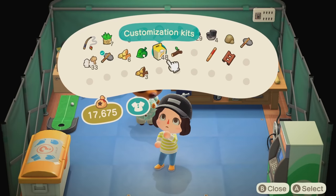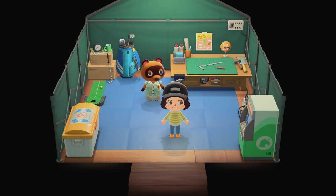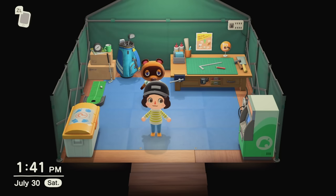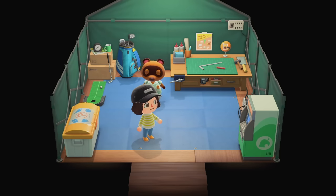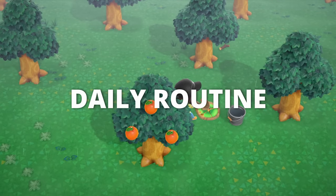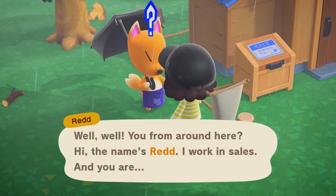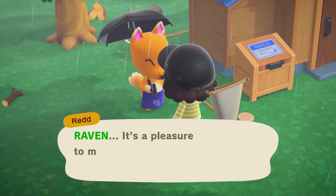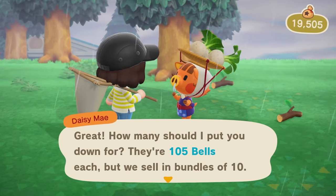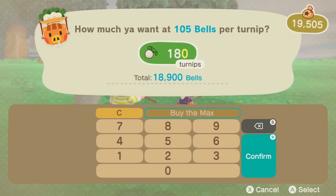It's Saturday, so I'm going to time travel to tomorrow so that Winnie moves in and we have turnips available. Let's try to make some big bucks with turnips and pay off the loan pretty quick. I found Daisy Mae on the island and went ahead and invested all of the money I currently had on me into turnips, hoping to get a really big turnaround — maybe even double our money.